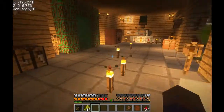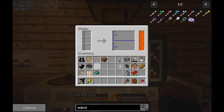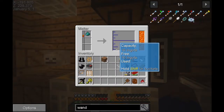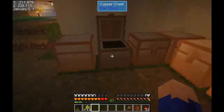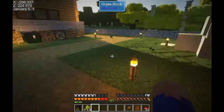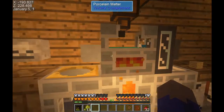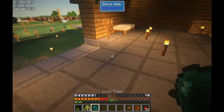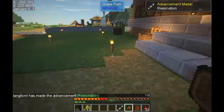This is going to be pretty cool. The ender dust is melting pretty quickly — it's molten ender pearl. Let's make our pearl. We're going to need two pieces of marble and two aquamarines. So we made our pearl and now we're going to try to make our wand. We now have the resonating wand — we just finished the advancement: Resonation. Let's look down there and see what more we can do.